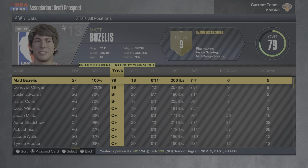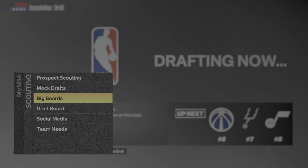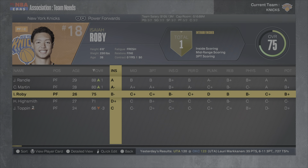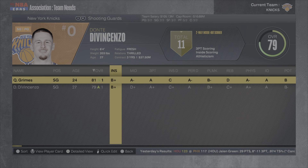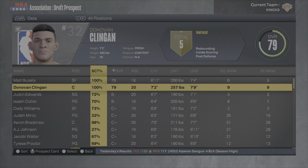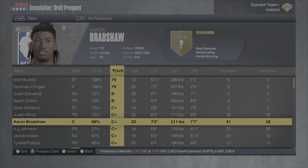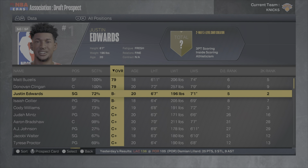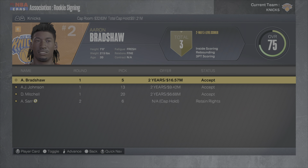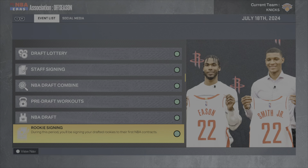Matt Buzellis is still on the board but won't fall this low. We need a center or shooting guard most. The power forward position is fine with Randall, Martin, and Robinson. I think about taking Isaiah Cole but don't want to trade quickly. I end up taking Aaron Bradshaw at pick five, and we also accept AJ Johnson, Dylan Mitchell, and draft Alex Sarr.